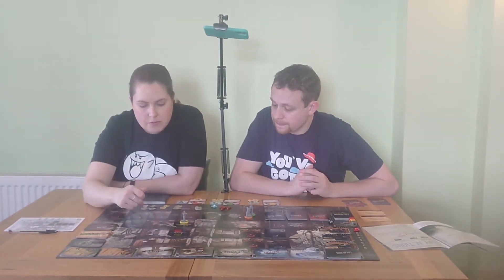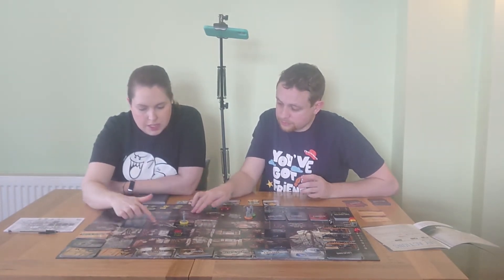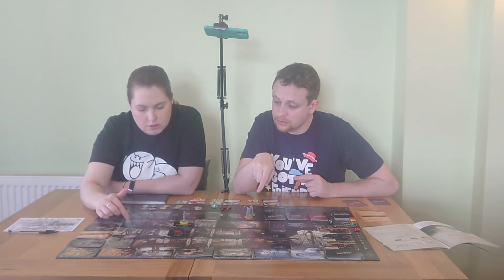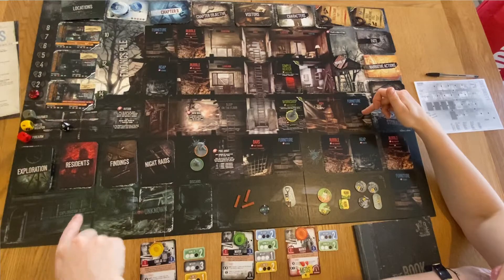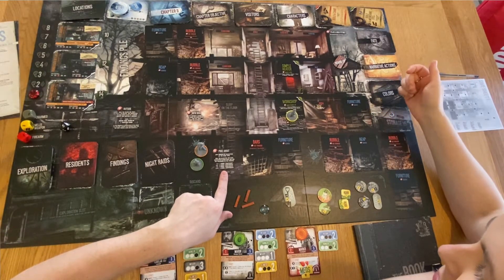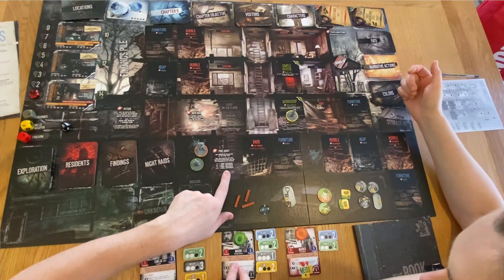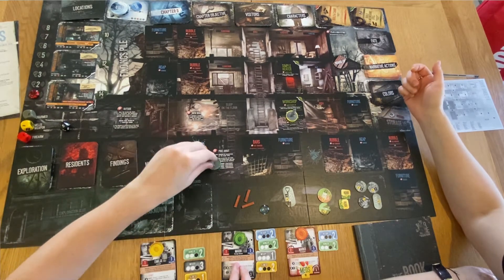We've got the Poke-About action: any number of characters roll the black die, placed here, which gets us wood and components. Marin has an ability where you add three to his black dice roll, so we put Marin on Poke-About. Amelia will search the furniture. We'll do the actions one at a time to see what we get - these are all the first actions.